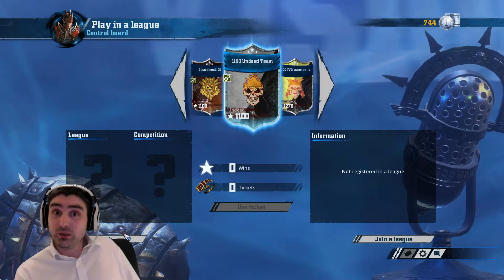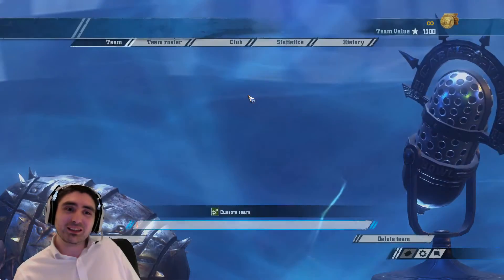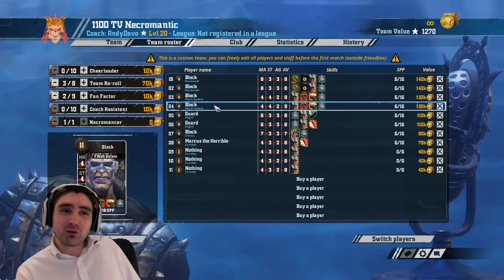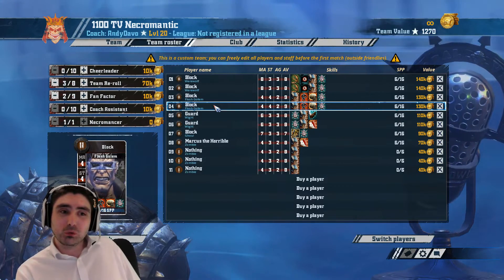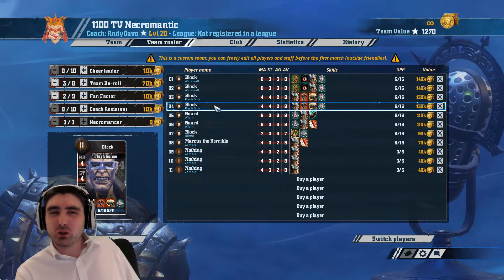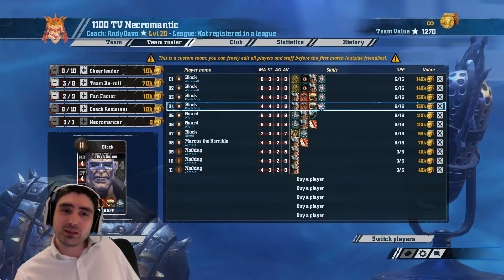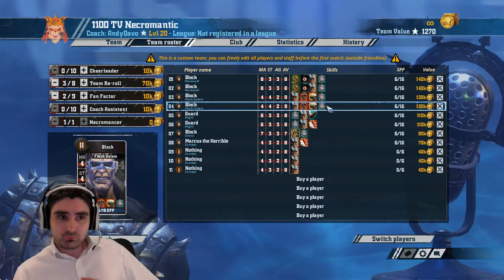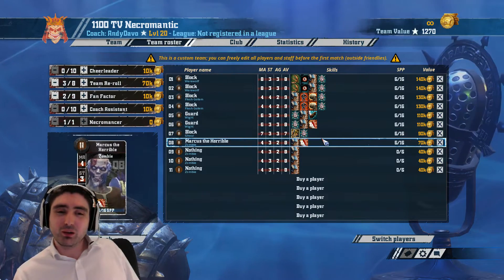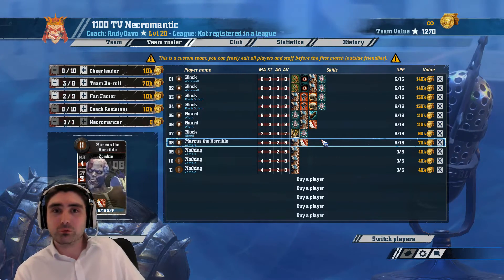That's my beginner's guide to tabletop. I want to close on one last thing: next month it's the Euro Bowl and I'll be representing Wales, which I'm really excited about. I'm not sure whether I'm taking this roster — so this is possibly a reveal. My current necromantic roster is block on two Werewolves, block on two Flesh Golems, a tackle Wight, a guard Wight, a blodge Ghoul, and a guard Zombie. I've got seven players with block, three re-rolls, a tackle player, and a couple of players with guard. I took my own advice: put block on the two Flesh Golems first, skill the two Wights, and decided not to go Mighty Blow on a Wolf — instead putting guard on a Zombie. It works for any team.